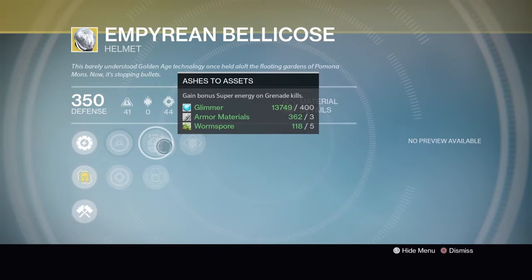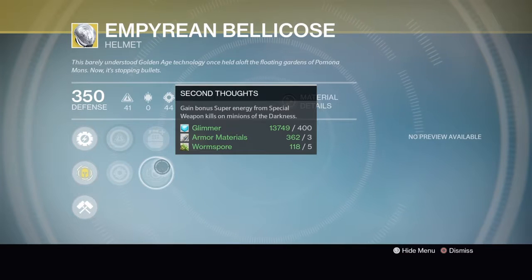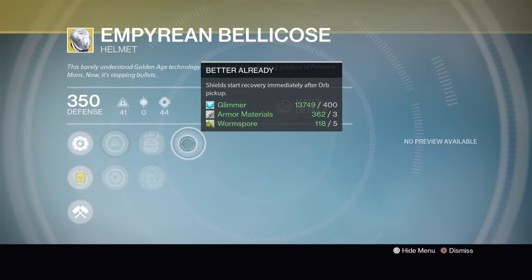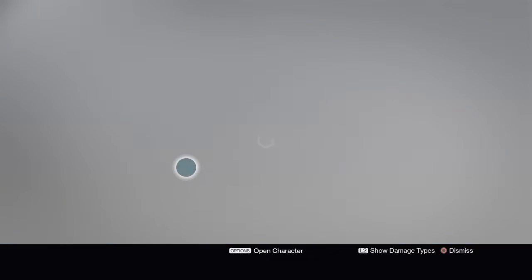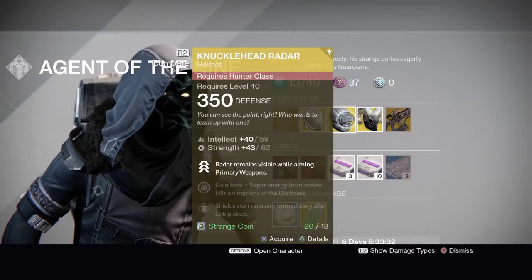Orbs collected when your super is full recharge your melee ability. Increased intellect, increased strength. Ashes to Assets: gain bonus super energy on grenade kills. Second Thoughts: gain bonus super energy from special weapon kills on minions of the darkness. And Better Already: your shields recover as soon as you pick up an orb of light. You can get this one for 13 strange coins.